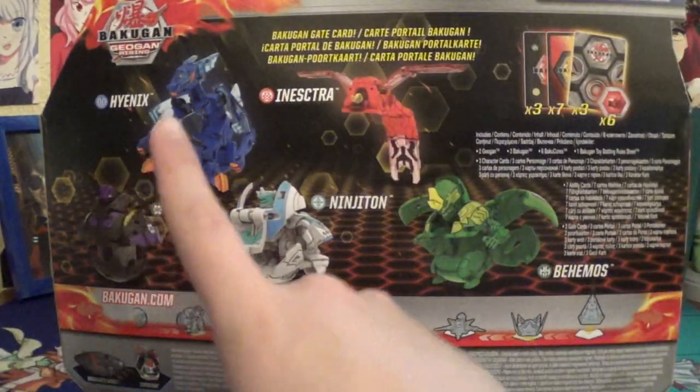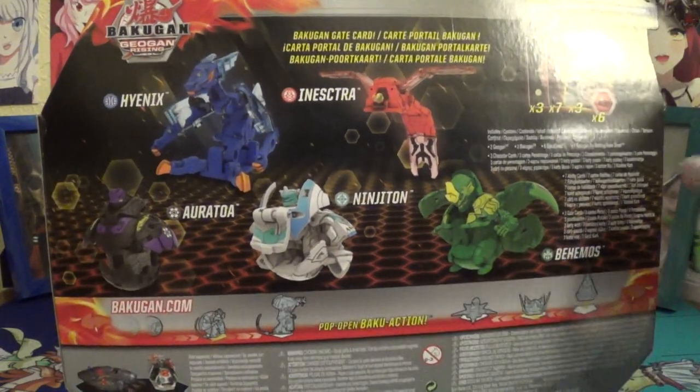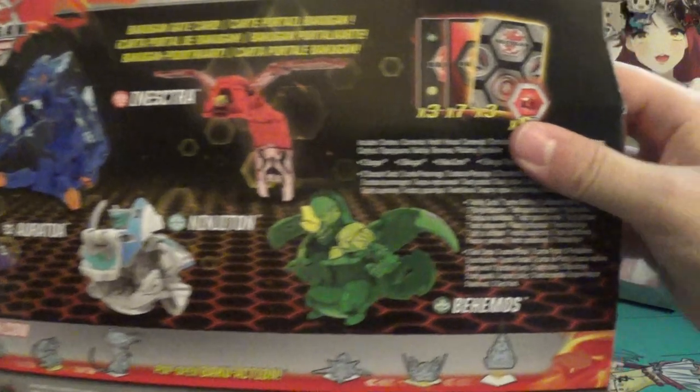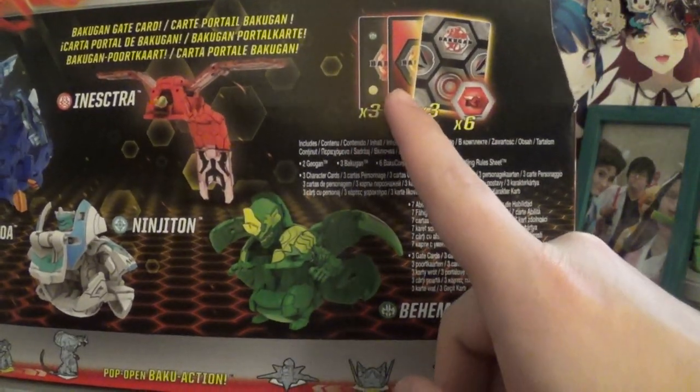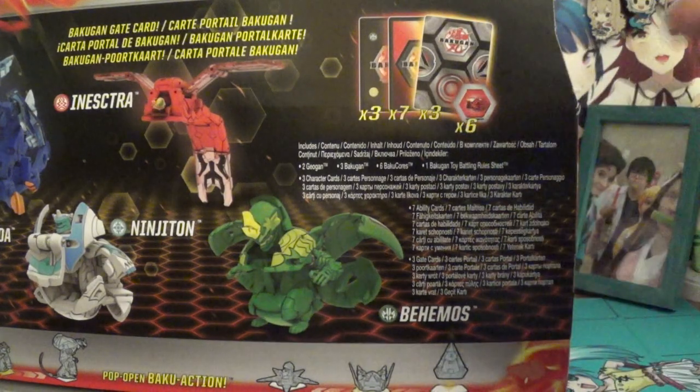Ultimate Vyloc. Turning around, you can see we have Aquas Hyenics, Pyrus Insectra, Darkus Aratoa, Chaos Ninjaton, and Ventus Behemos. I'm excited to see these guys in person. Of course, three character cards, seven cards plus the two Geogon cards, three gate cards, and six cores.